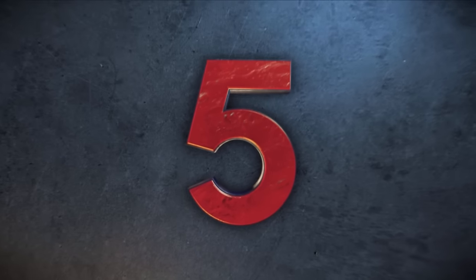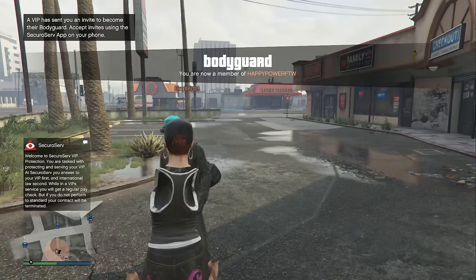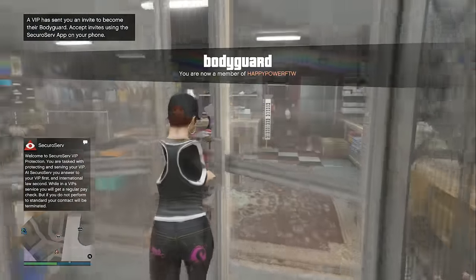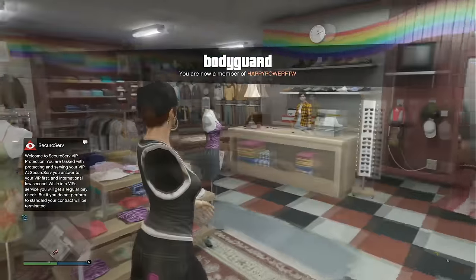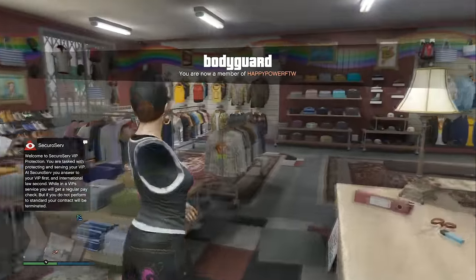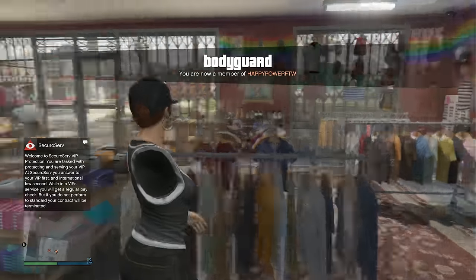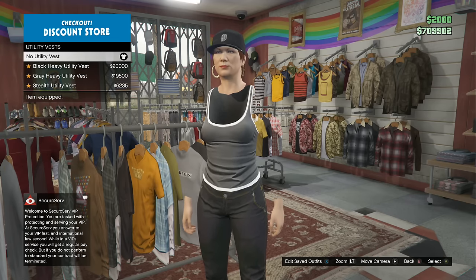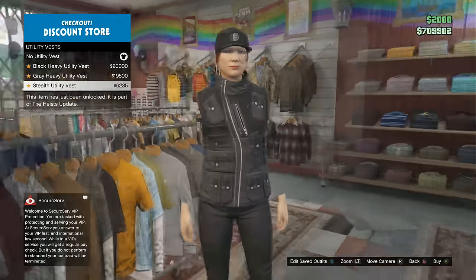Coming in at number 5, I'll be showcasing how to get super glitchy outfits with your nipples showing. Step 1: be a female character. Step 2: come to any clothing store. Step 3: be a bodyguard for your friend's VIP organization. Once you're at the clothing store as a bodyguard, come to the top section and click on utility vest.